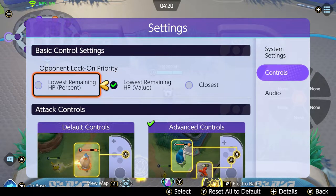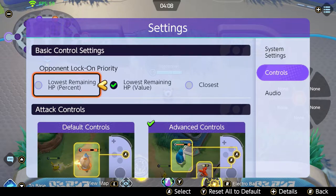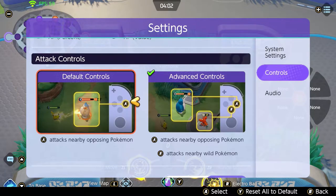First of all, change the auto-attack target to lowest remaining HP value, not percentage. Value is a little bit better because if you do auto attacks it will always target the one that's closest to dying. Percentage doesn't always mean that pokemon is closest to dying, but lowest remaining HP value does.